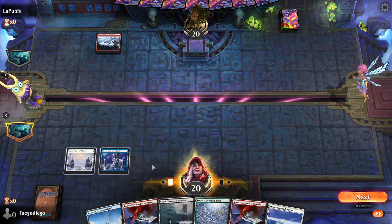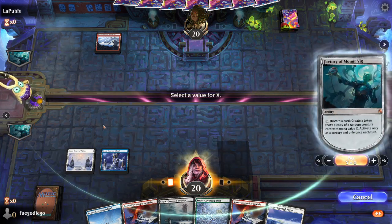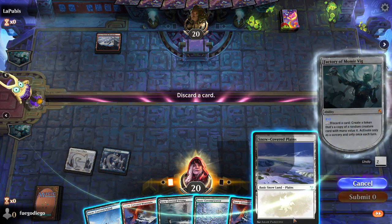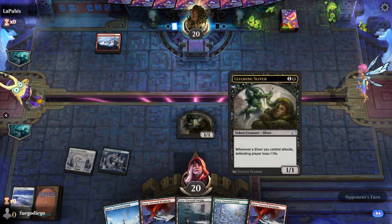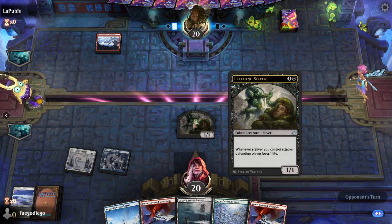You can pay X — so any amount of mana — and discard a card, which will always be a basic land. Then you randomly create a creature that has that mana value. You can only do it once per turn, and only when you can cast creatures normally. It's pretty random.